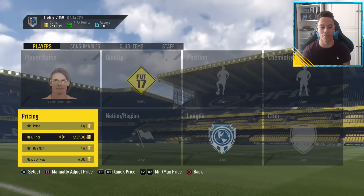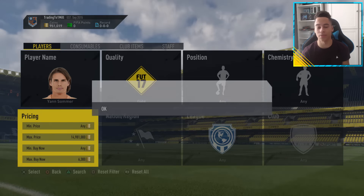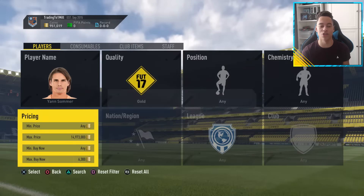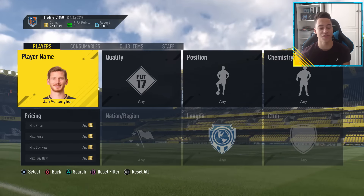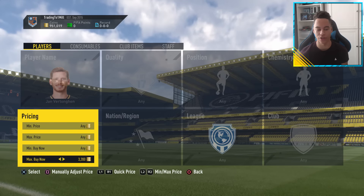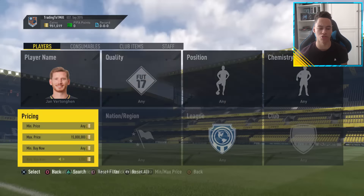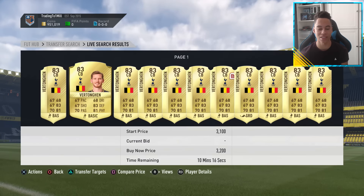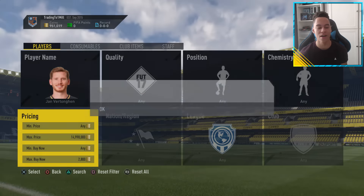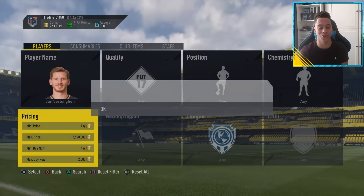Literally no one is listing up a Soma right now, so I'm going to move on and show you an 83-rated player. The 83-rated player I'm going to snipe is Vertonghen, because he's going for around 3,000 coins. Most players for these ratings are around that price, and the Futbin list shows the price for each card. We're going to sell our card for 3,100 coins, so we want to pick up a Vertonghen at 2.8k or lower.